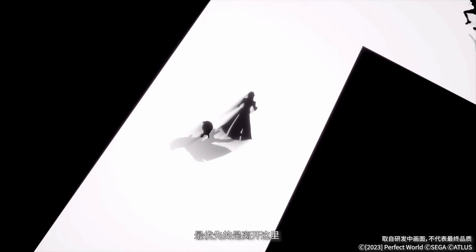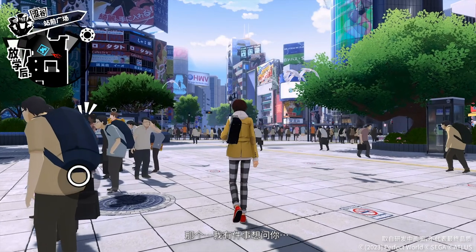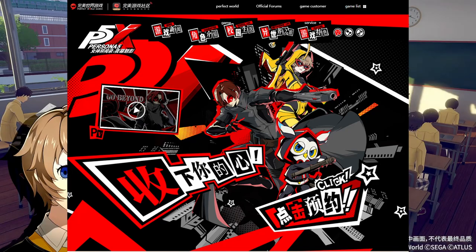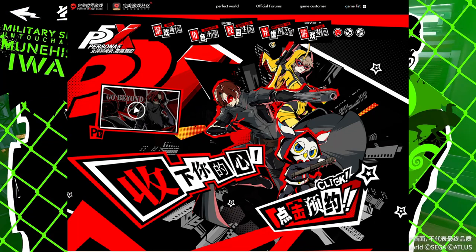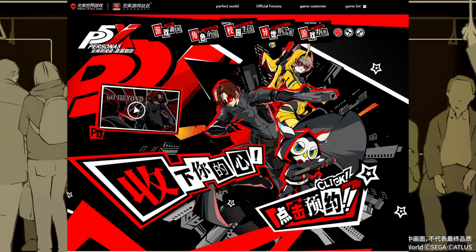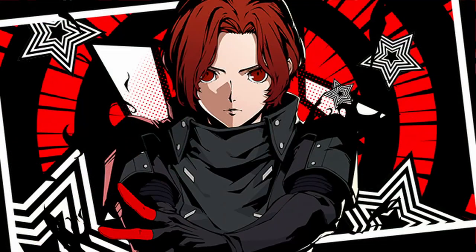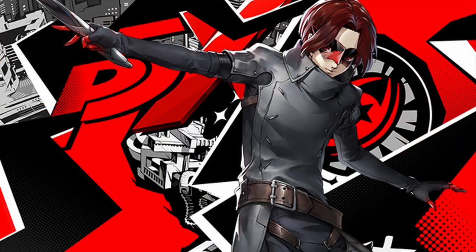The first thing you're going to want to do is navigate over to the website linked in the description. This website is the official page for Persona 5X, and it's pretty cool at showcasing the game. It's in Chinese, but you can use Chrome Auto Translate if you cannot read Mandarin to help understand what is being said, what they're showcasing, all the information they give. One asset that's not going to translate is the big button labeled 'Click' — you're going to want to click that in order to sign up for this demo. There is a lot of cool information on this page, so if you're really into Persona, this is a great way to get a good exposure of what's coming to this title and get yourself more excited.